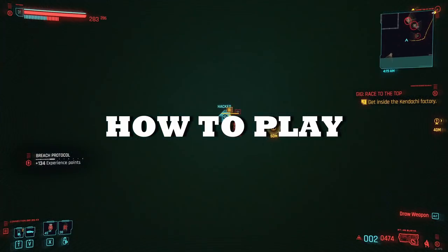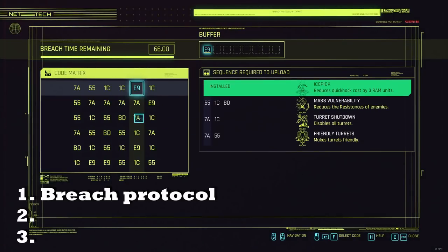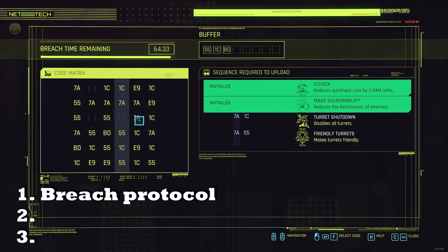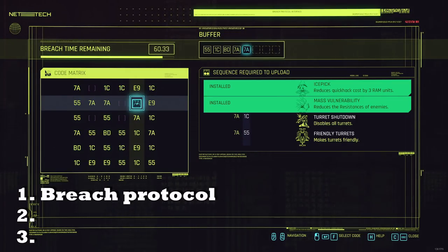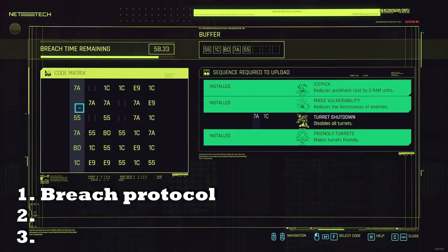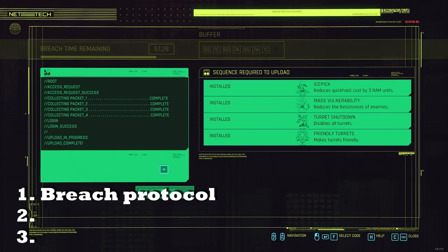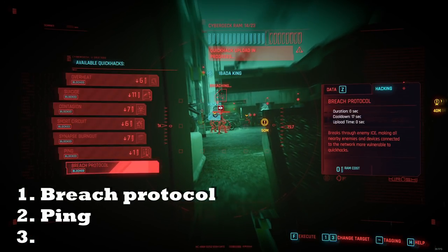I'll start off with talking about how you approach enemies. Usually you want first to use Breach Protocol to get Ice Pick and Mass Vulnerability off. These are very useful effects that can reduce the RAM cost of your quick hacks and make them do more damage against your enemies. If there are turrets in the area, they become friendly and work for you after using Breach Protocol. Sometimes Breach Protocol will not be available and that's perfectly fine — you can just go to step 2.